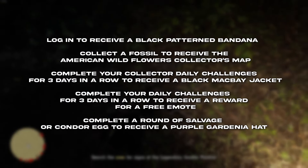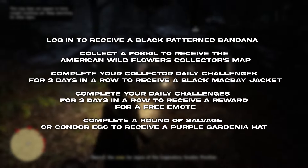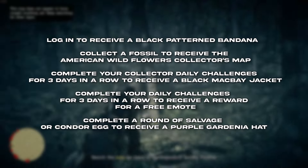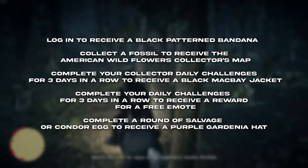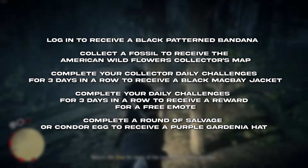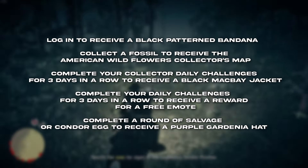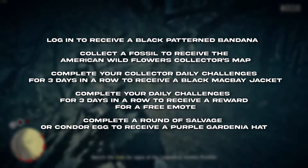For just logging in this month, we'll be able to get the Black Pattern Bandana — I think Rockstar's actually done this before but maybe it was just a different color. Also, collecting a fossil we'll receive the American Wildflowers collector map, which honestly isn't that great since we do have a website for that. If you complete your collector daily challenges for three days in a row you'll get the Black Navy jacket, and then if you complete daily challenges for three days in a row you receive an award for a free emote. If you complete a round of Salvage or Condor Egg, you'll get the Purple Gardenia hat.